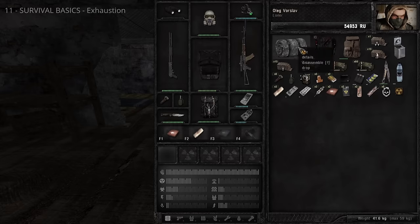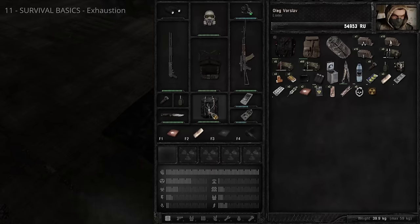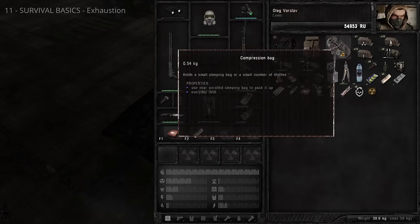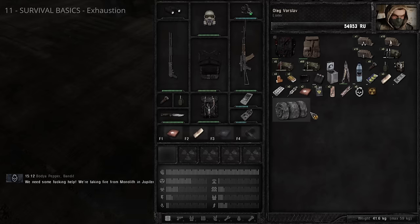Right-click the sleeping bag and select Use to create a bed. Stand near a sleeping bag, then right-click a compression bag in your inventory and select Use to pack the sleeping bag away.